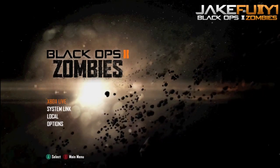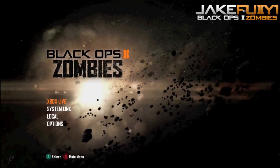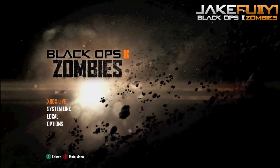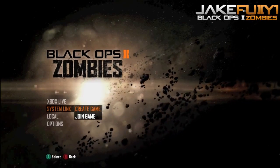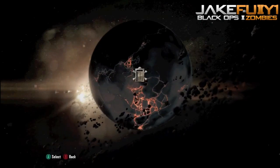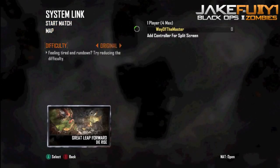Since Mob of the Dead hasn't come out yet, I'm going to demonstrate with Die Rise — this is just a demonstration. What I did before Die Rise came out was go to System Link to get used to the map so it wouldn't count toward my rank. That way, if I went down because I didn't know the map — like falling off buildings in Die Rise, which I did a lot — it wouldn't affect my rank.